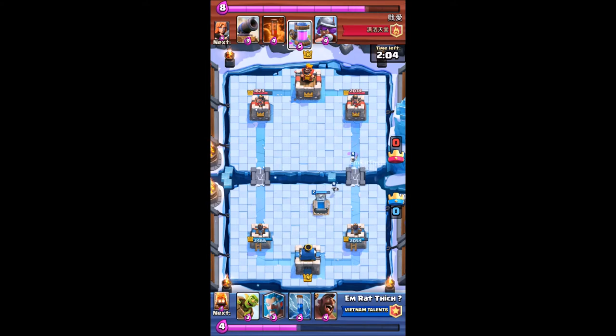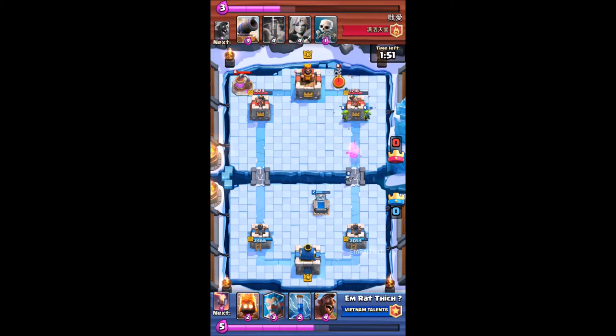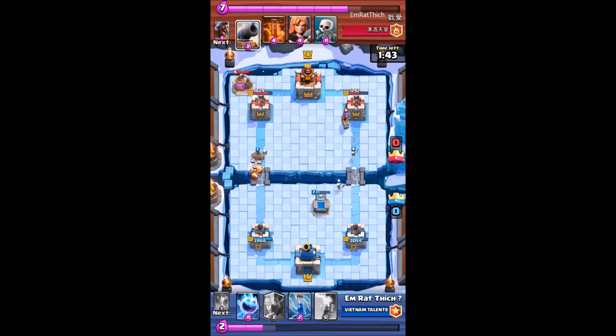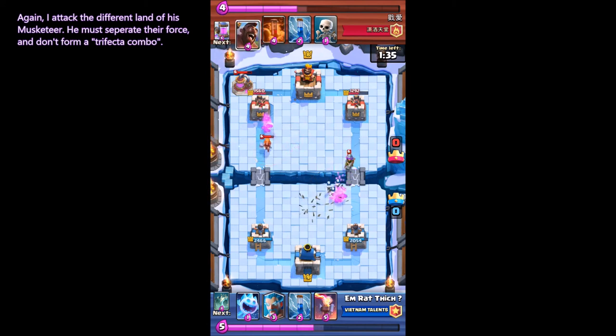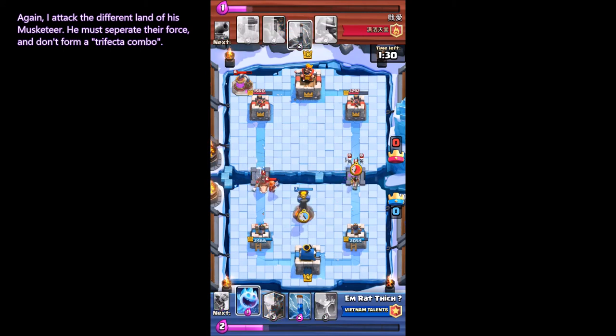I do 300 damage on the left tower. Then I wait and attack on the right side. He counters with the Musketeer. I attack the left lane, then a different lane, so his Musketeer must separate their force and can't form the three factor combo.